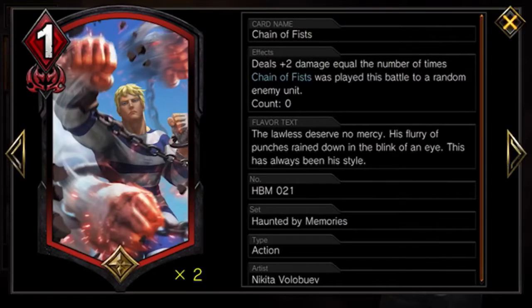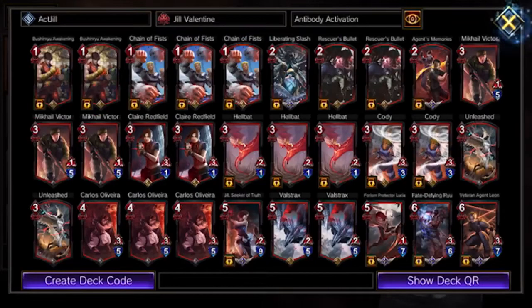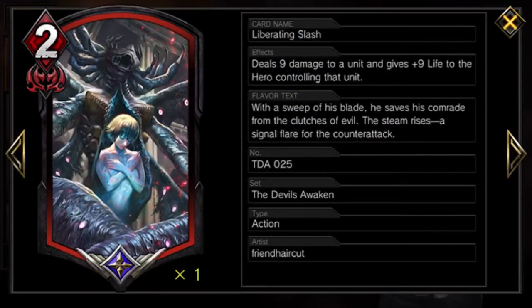The next card is Chain of Fist. It deals plus two damage equal to the number of times Chain of Fist has been played, to a random unit. I run it at three — it's a good one-cost card you can use even if there's no enemy units on the field, so it doesn't clog your hand, it can help you cycle, and it helps you gain memory.